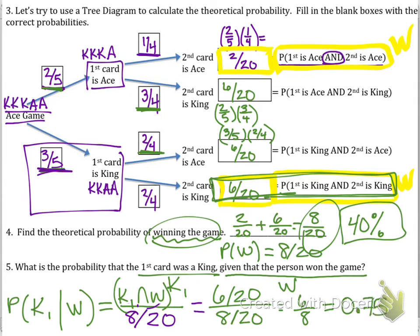That makes sense because you started with more kings, so it's more likely to win with two kings than with two aces.